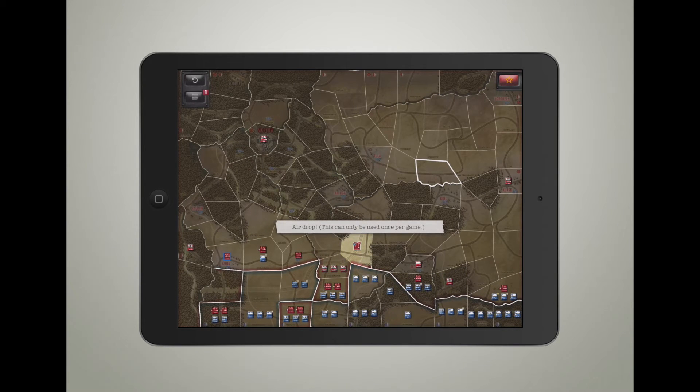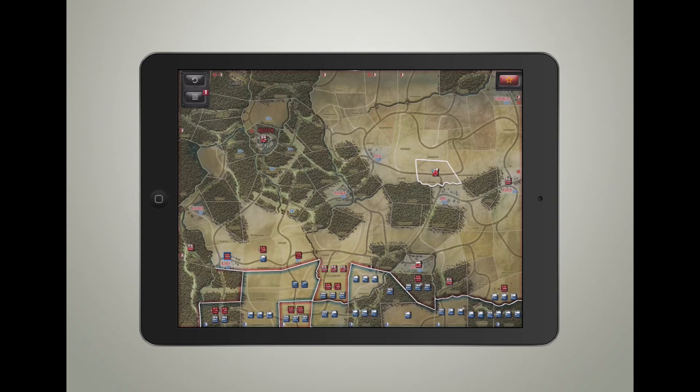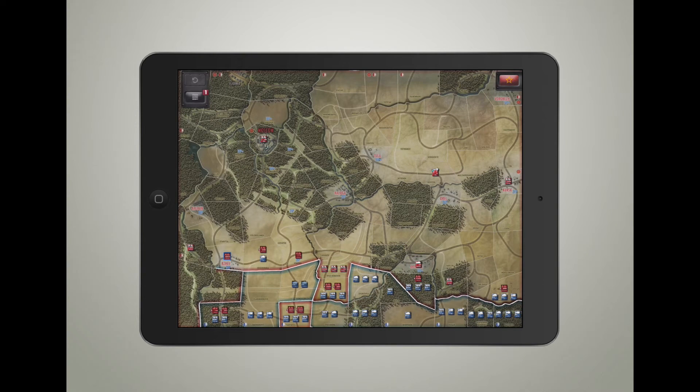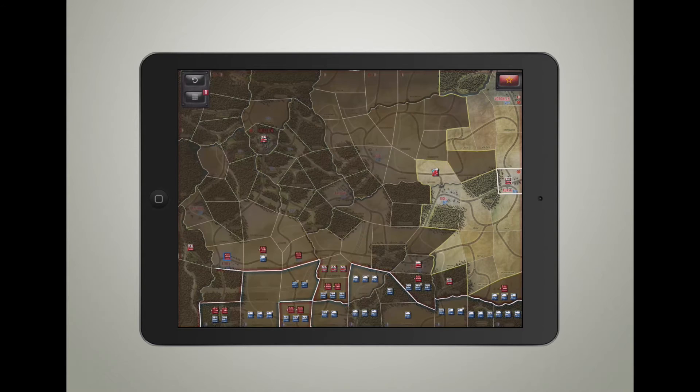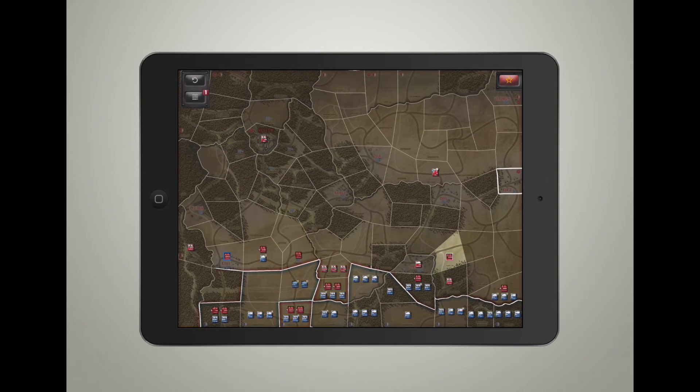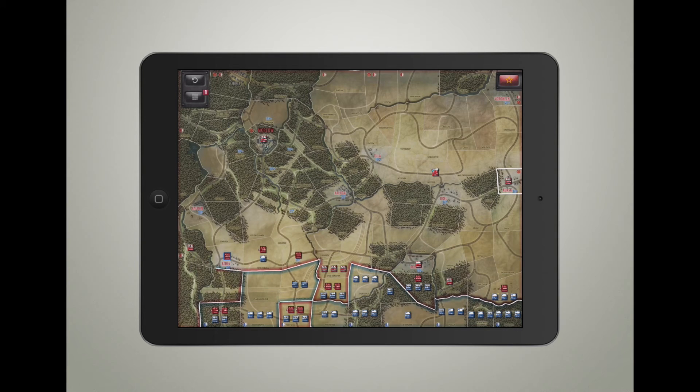The airborne unit can jump around the map - you can only obviously do it once, so I'm not going to waste that. You also have tanks. One of the other features they added in this game, which is really useful if you're the Soviets, is railroads. That's right - they put in railroads. A normal infantry unit can probably move about one province, but because you have railroads, you can jump a huge number of provinces. You can literally jump pretty far in this game, which is another really cool feature.